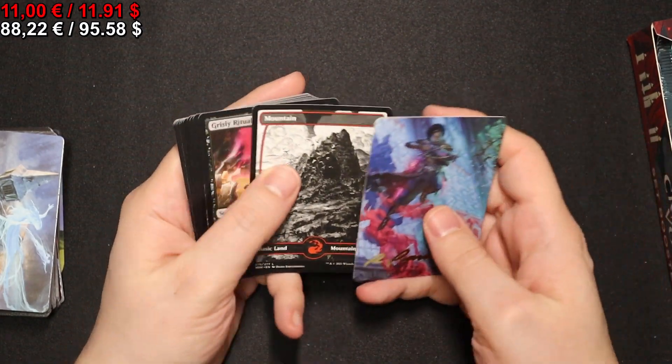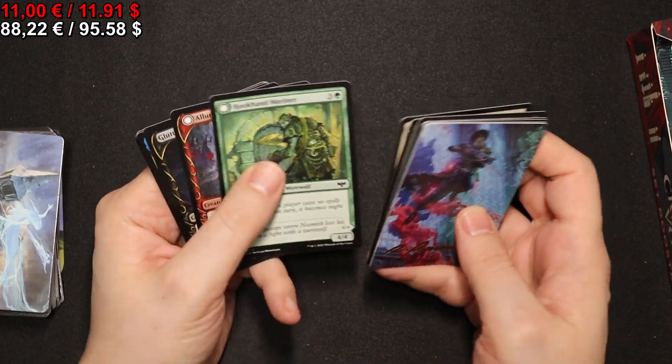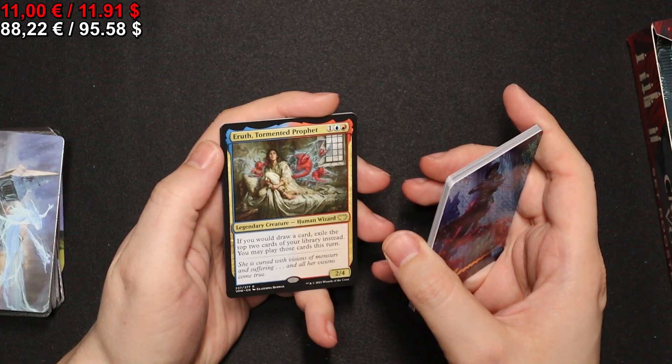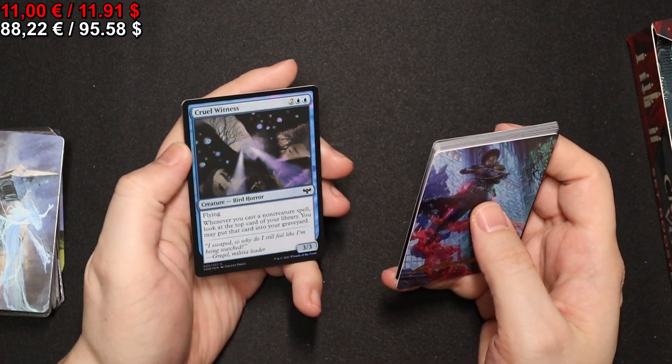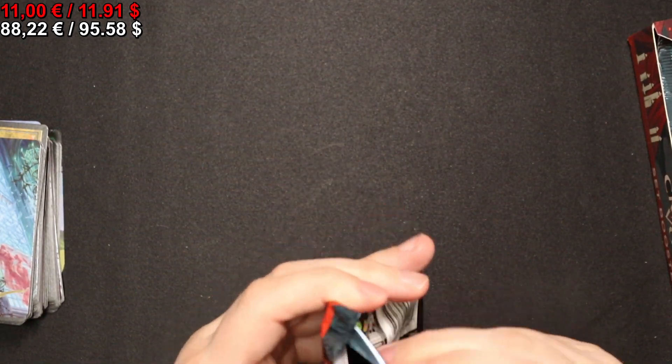With another full-art Mountain. We have the regular version of Erud, the Tormented Prophet, and a Cruel Witness in foil, as well as a Blood token. On to the next pack.